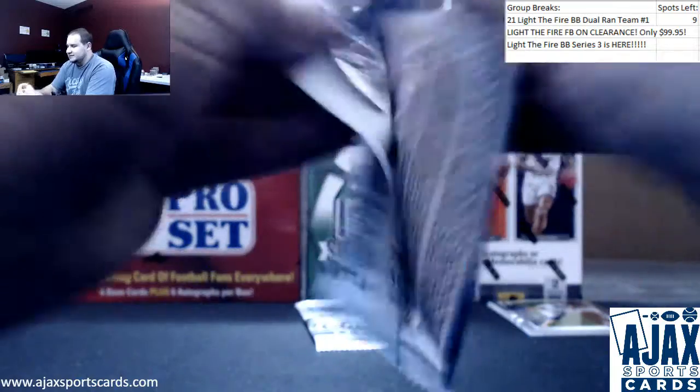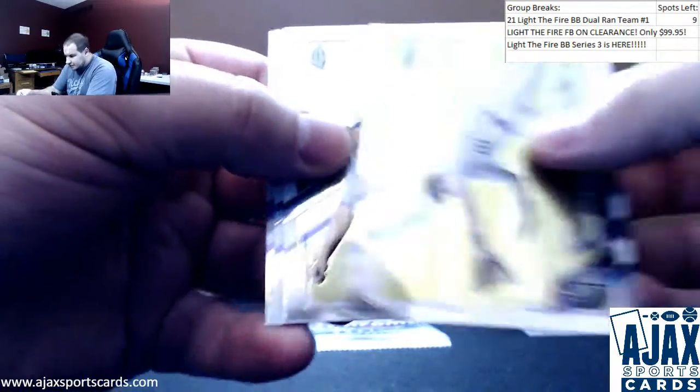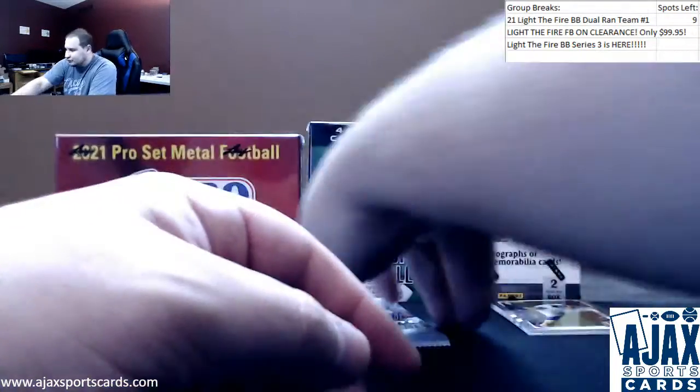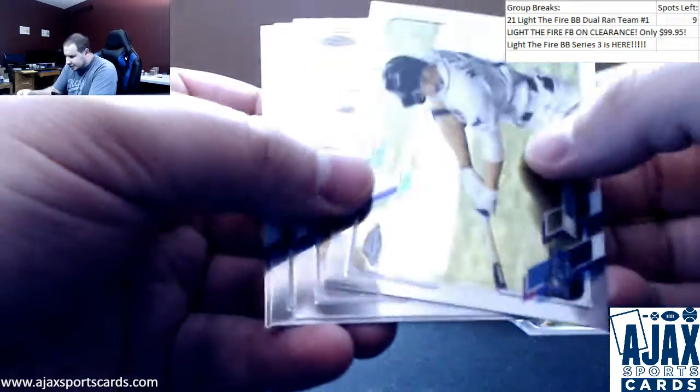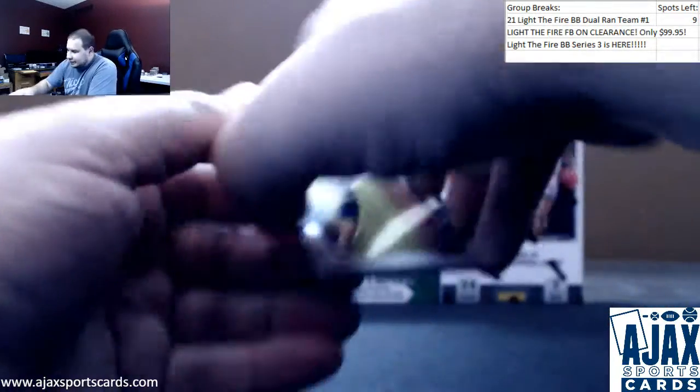deGrom insert. Couple packs left here. Refractor — rookie Jake Cronenworth, like him. And a Prism of Marquez rookie. Good box all the way around. Last pack here, going to be regular base. Just chisel. All right, let's see.